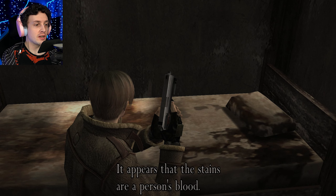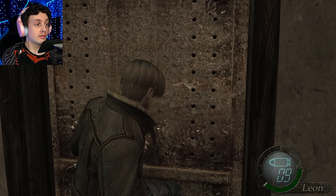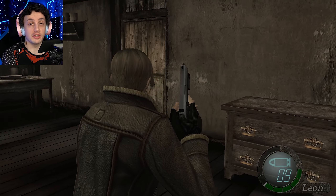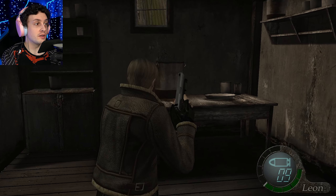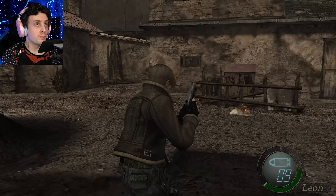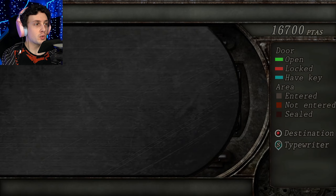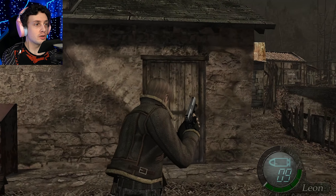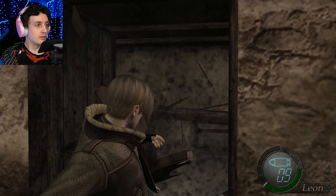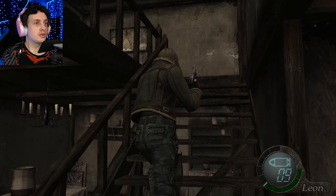There's a dirty bed here. It appears the stains are a person's blood. So I can double tap in order to smash the thing open. Let me see what's through here — is this locked at all? No, so I can go through here. I want to see if I can go through... wait, was this the one that I broke? Yeah, it was the one that I broke.